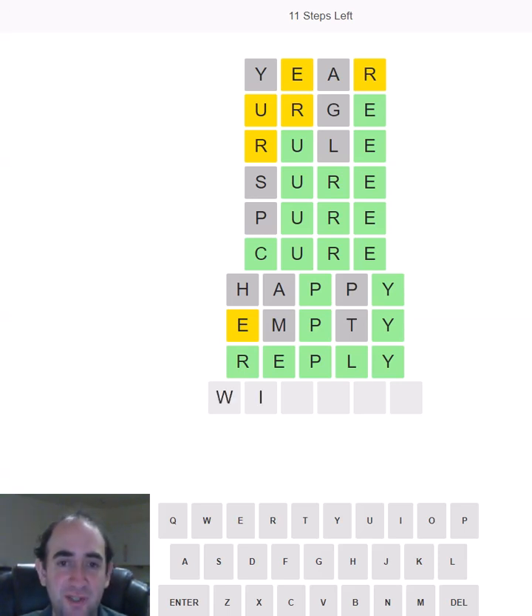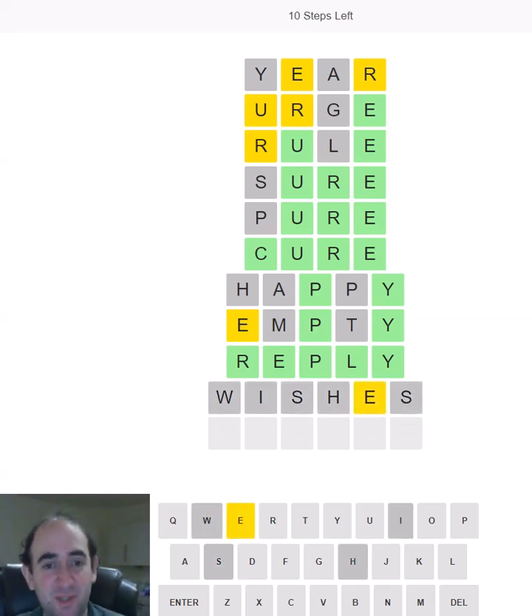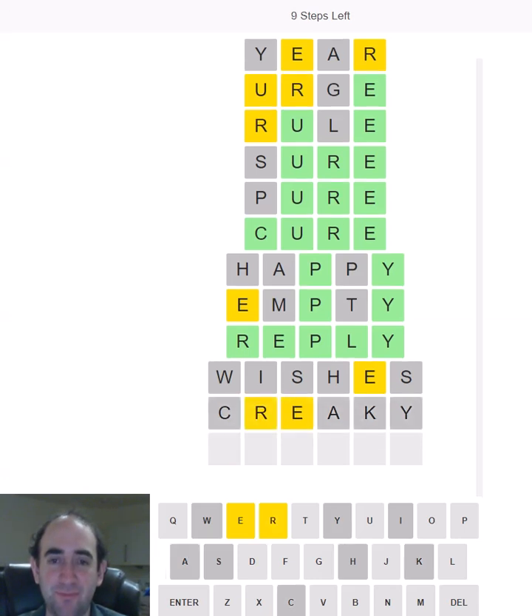I'll try WISHES because people make wishes at the start of the new year — you say best wishes for the year ahead. We don't have any S's, which is always annoying when I go for a word that's got two of them in. But we do have an E. Where is it going to go? Let's try CREAKY. That hasn't really worked either, so it could still be an ER beginning. We're probably going to need some more vowels.